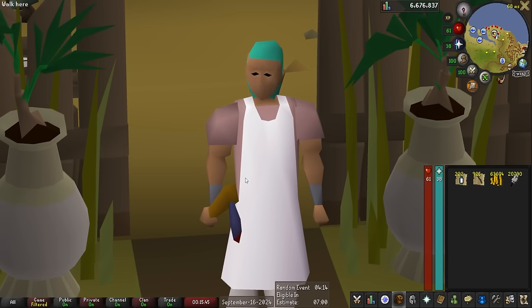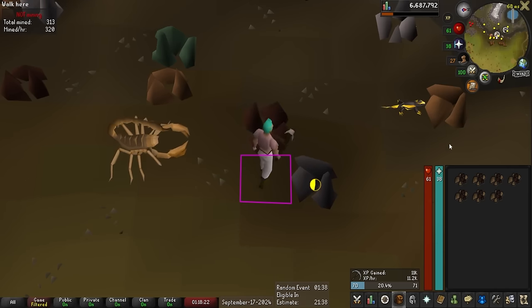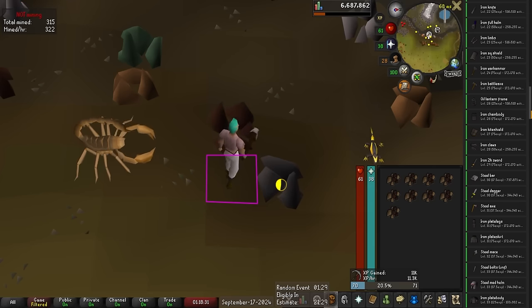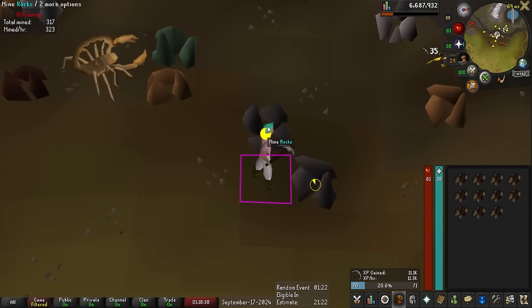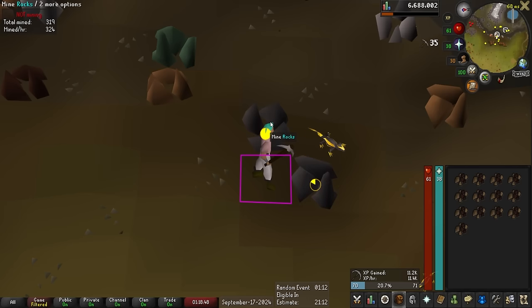I've chosen mining as the activity while waiting for random events, since 99 smithing is inevitable at this point so I might as well get a head start on the ore I'll need. At best I'm going to need around 300,000 iron ore, and at worst upwards of almost 700,000. Even putting a small dent in that while waiting for randoms will save time in the future, and there's not much else I can do on Varlamor toward a chunk task anyway.